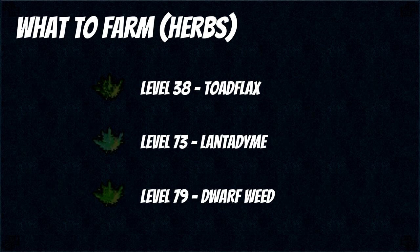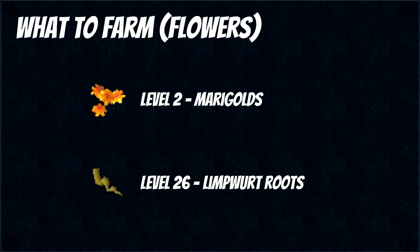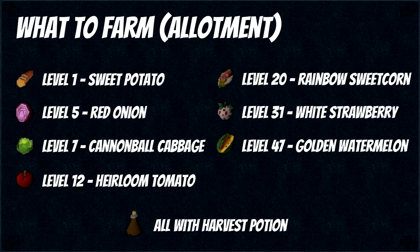So now that you have everything, which herbs should you be farming? At level 38 do Torstol, then at 73 Lantadyme and at 79 Dwarfweed — these are by far the most profitable herbs. As for flowers, you can do marigolds from level 2 and then limpwurt roots from level 26 onward, although at higher levels you unlock the ability to get 5 marigolds from every patch and at that point it becomes more profitable to go back to marigolds. As for allotments, it really doesn't matter which ones you do — all that matters is that you do it with a harvest potion which gives you different items that are a little bit more expensive.